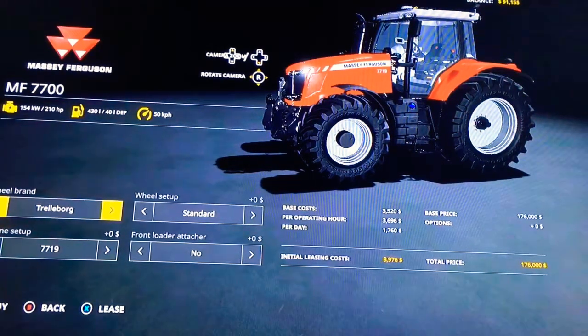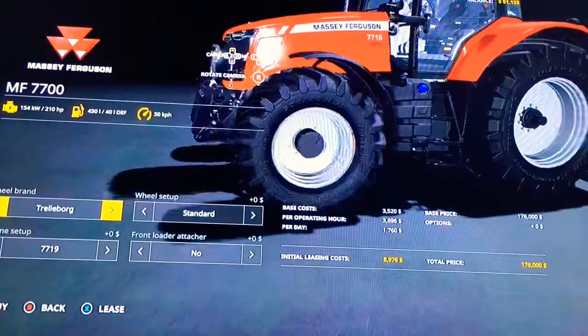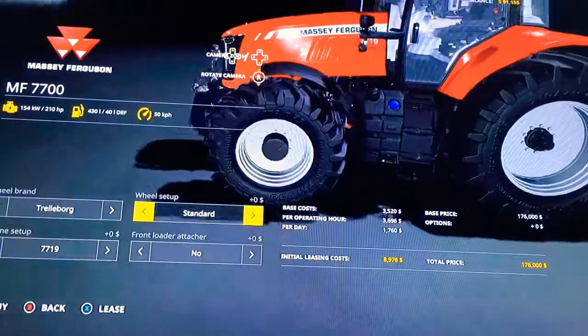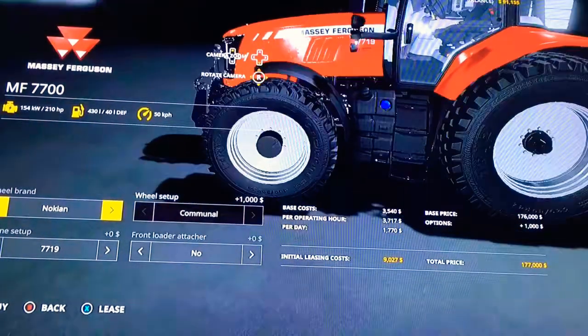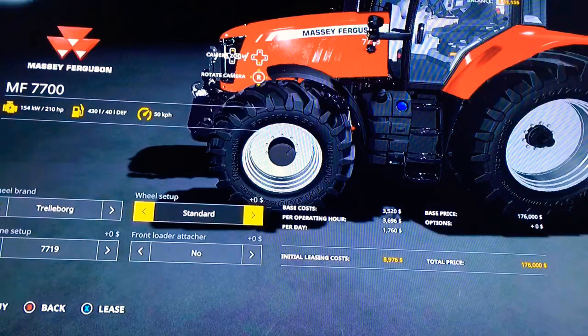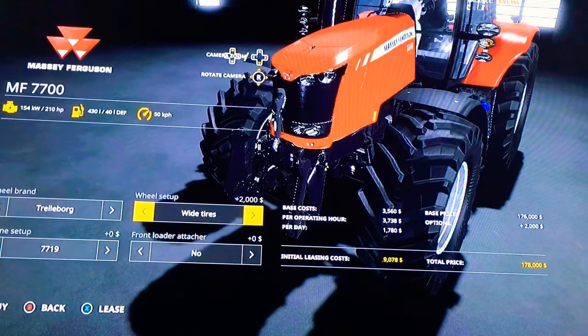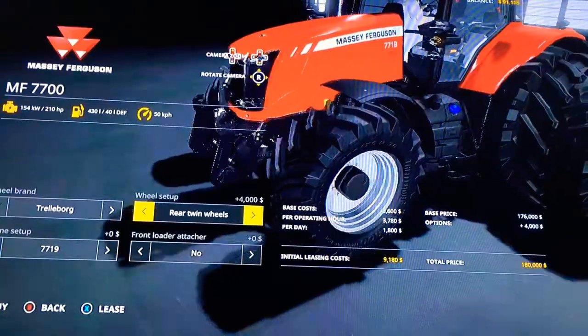The wheel brand for this tractor is Trelleborg and then the Nokian, and that's all you can do for this tractor for the branding of wheels. The wheel setup options are: standard wheel weights, wide tires, wide tires plus wheel weight, and narrow tires.